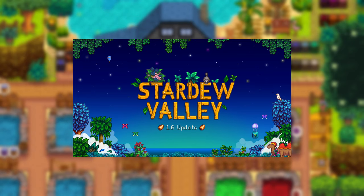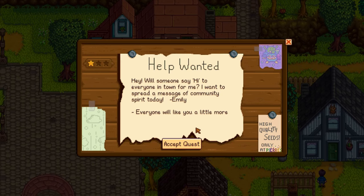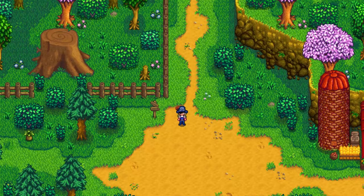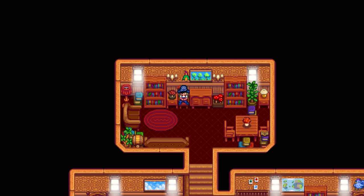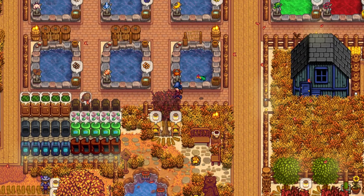With the recent 1.6 update comes a variety of new additions, like new crafting recipes, quests, festivals — look, you get it, I'm running out of intros here. One of the more obvious ones is this giant tree stump located right next to Marnie's ranch in the Cindersap Forest. I briefly talked about this in a few other videos, so I thought why not make a quick guide covering the giant tree stump quest and the new neighbours that come with it.